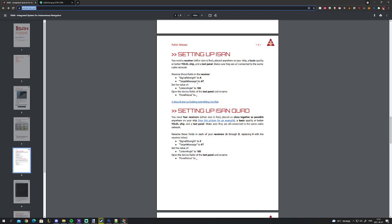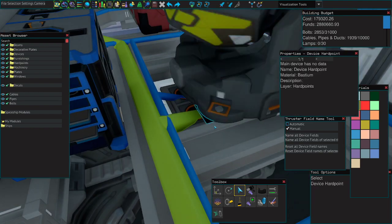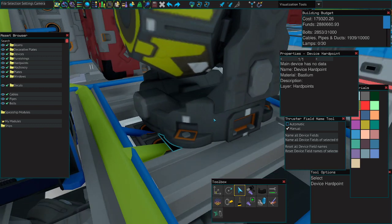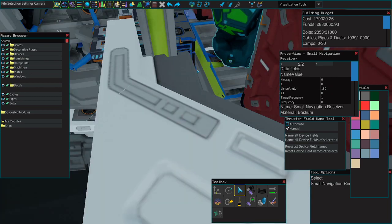In Starbase, place a receiver somewhere — make sure it has a hardpoint connection and that the hardpoint has a cable connection. You don't need a pipe connection for this. Once the receiver is attached to a hardpoint, go into the receiver settings and go to page two. Change the signal string to 'a' and the target message to '80.' Also make sure the listen angle is set to 180 and not 45. Once you've done that, you're finished with the receiver configuration.